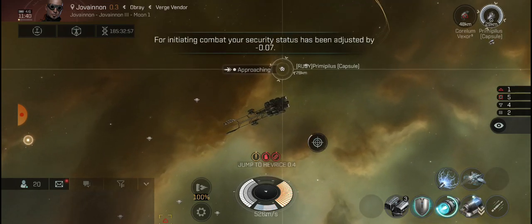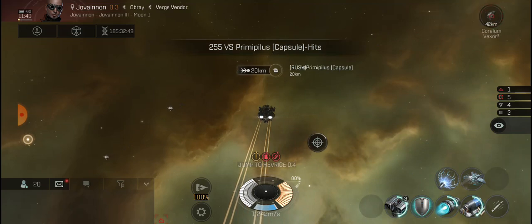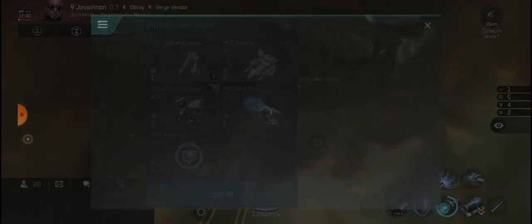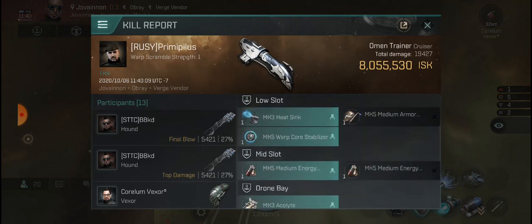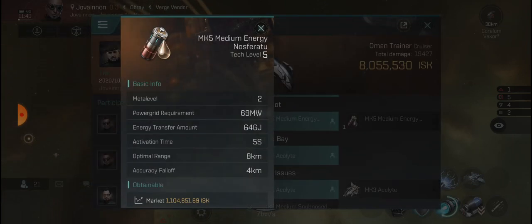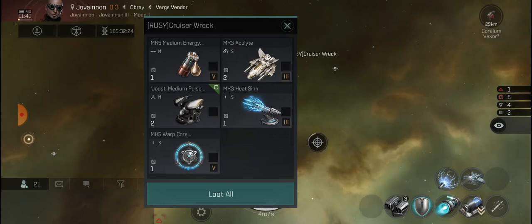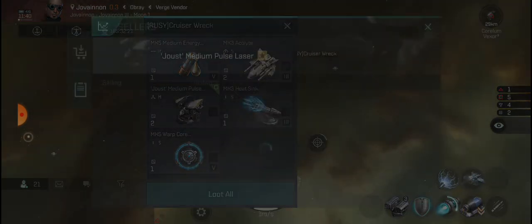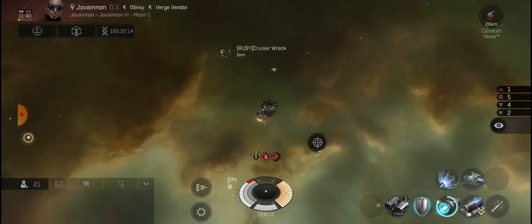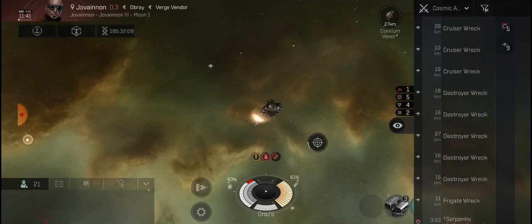Let's pop his pod for fun and check the loot out. He had a joust medium pulse laser, a warp core stabilizer - odd choice - and medium nosferatu going for around 400k, not bad. His pulse lasers don't go for much. About a one mil payday, not too bad. I'll leave his other loot behind and come back on the next one.